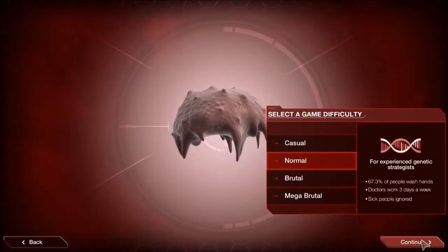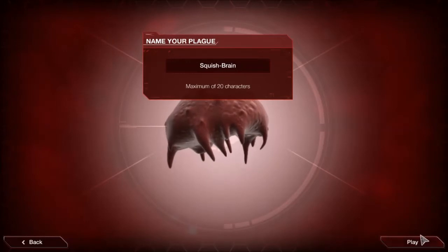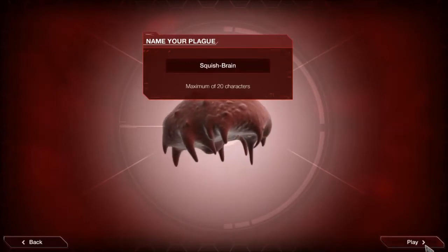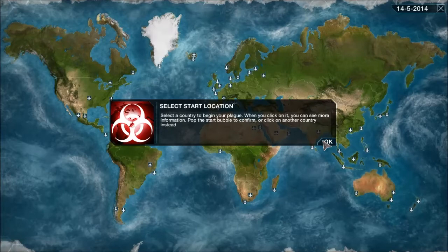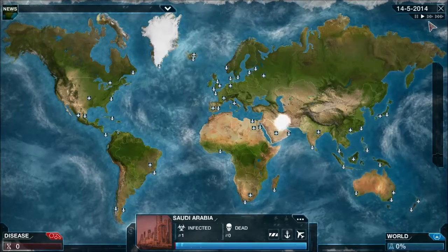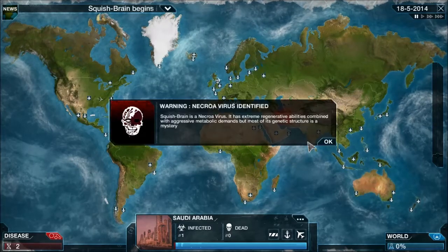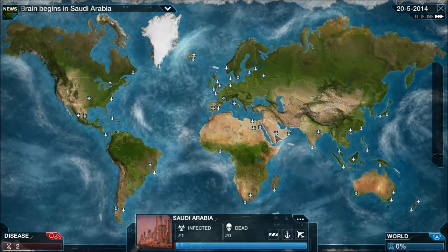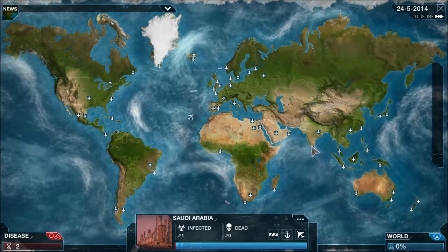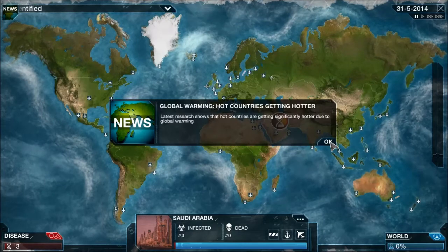We'll go with Normal difficulty, and we're going to call our virus Squishbrain because zombies have squishy brains. We'll be starting in Saudi Arabia, and fast forward — Saudi Arabia is really good because it's sort of central to the map, and its airport really goes all across the world, to all four corners of the earth.